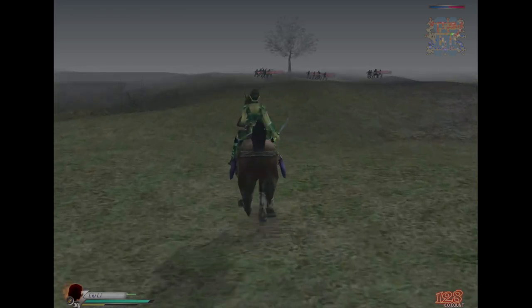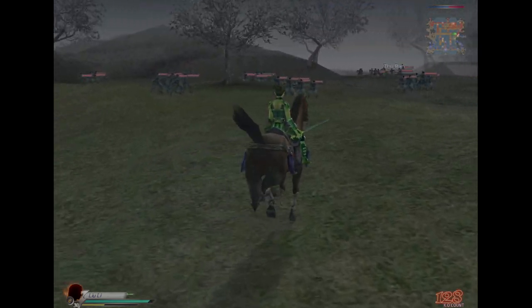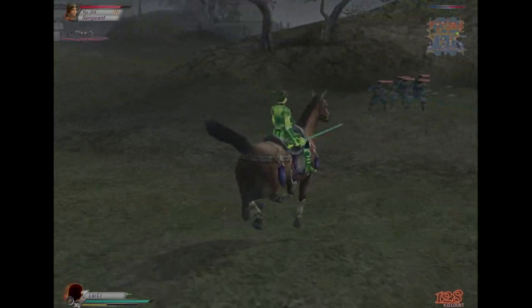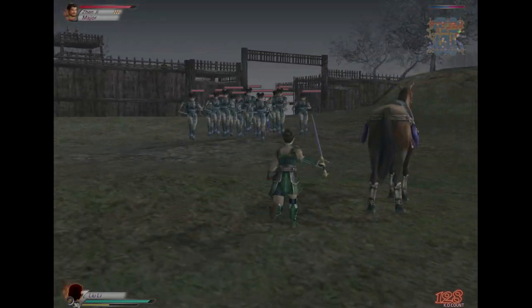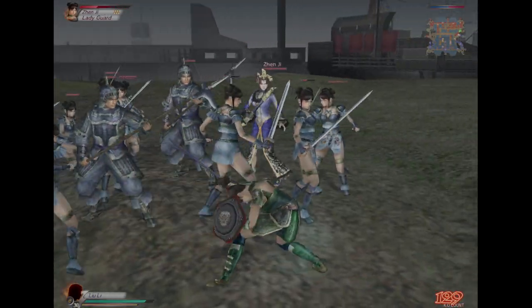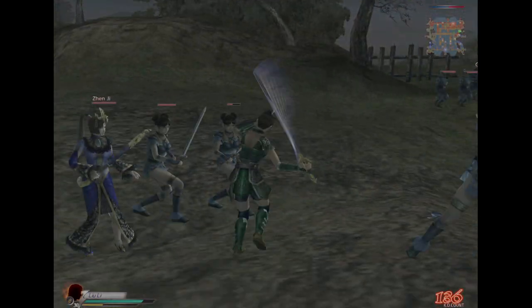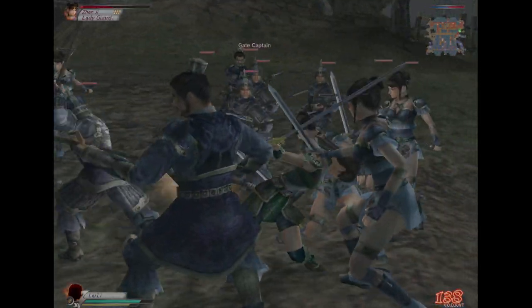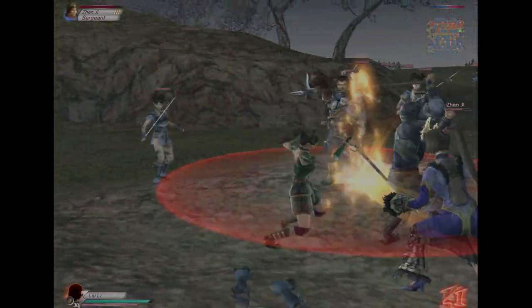So we're gonna try and work our way up through the right, take out all these officers, skip Cao Cao — he's not ready, he might even retreat. One thing that's cool in Dynasty Warriors 4 Hyper that's not the case in Dynasty Warriors 4 on PS2 is how far away you can see officers even just in the field of play, not necessarily the map. The map has also significantly improved to show where officers are, so that you don't have to pause and look at the menu map — although I still do it time and time again.